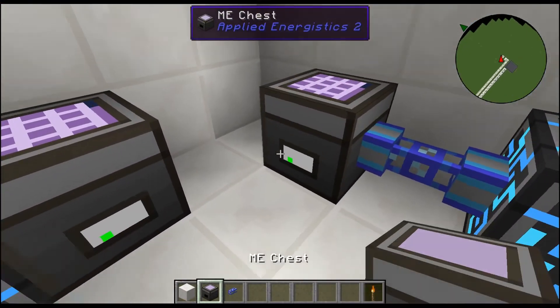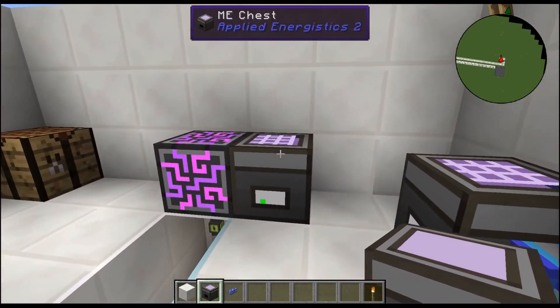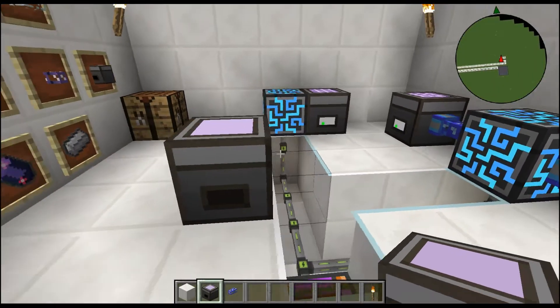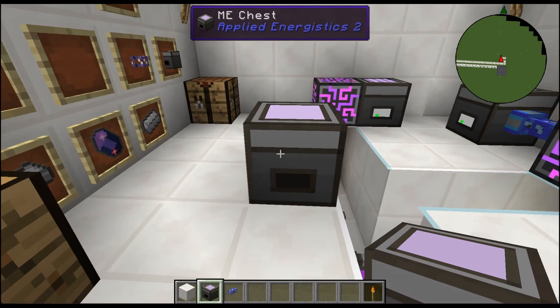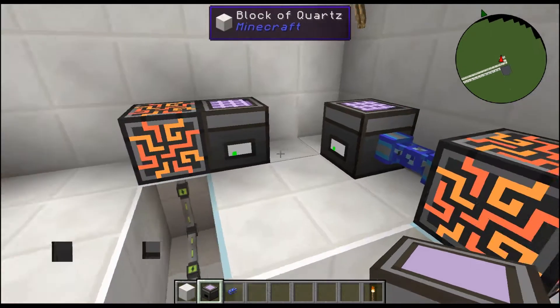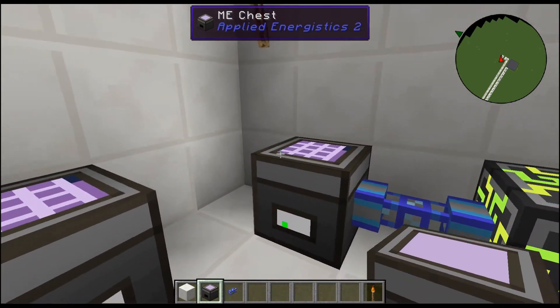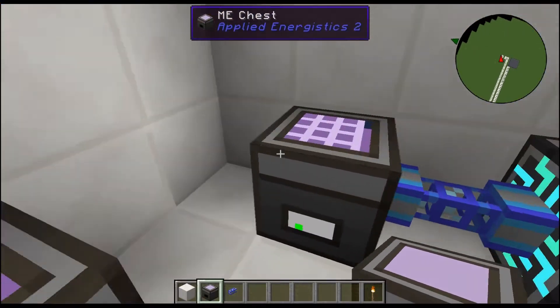The chest is essentially just a spot where you can put a drive — 1k, 16k, 32k, or in this case I used a 64k. It can only hold one drive, so that's the downfall — you're limited to one drive. For early game though, it's great until you can get your ME drive going and get more network drives set up.